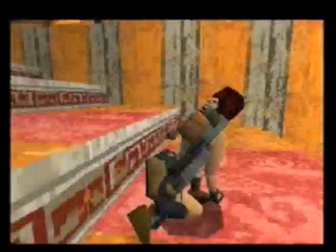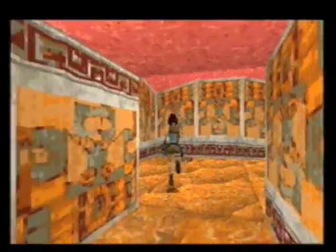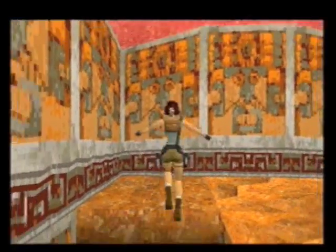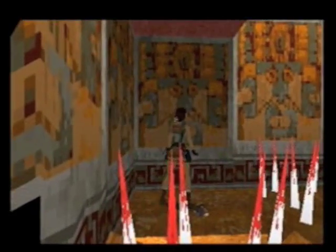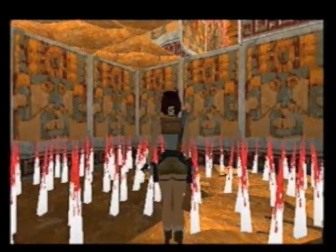This is the Tomb of Quellopec, the next level. You may remember I had no idea how to get that secret below this platform. I found out now by simply reading the solutions - it's actually not that hard. You just have to move to the very left, let yourself fall there, and then move slowly through the thorns.